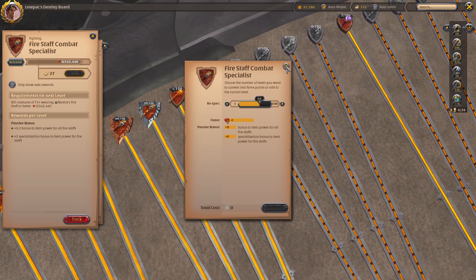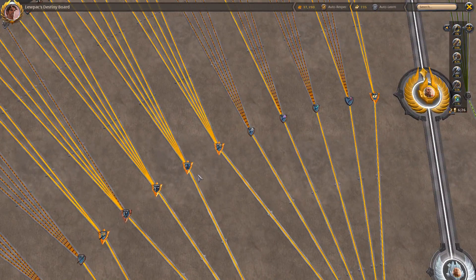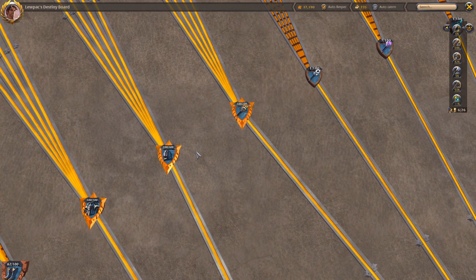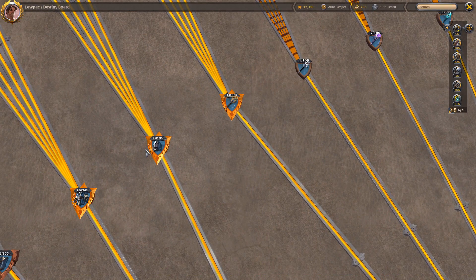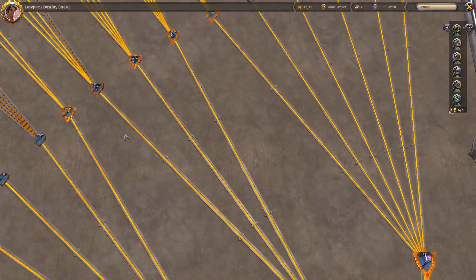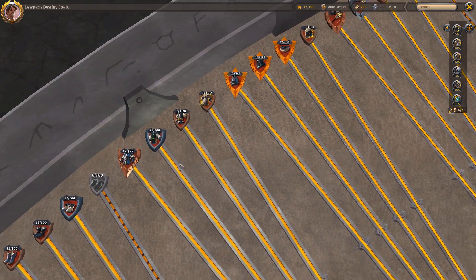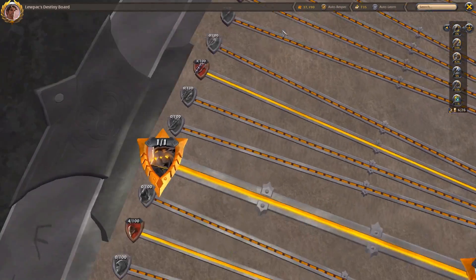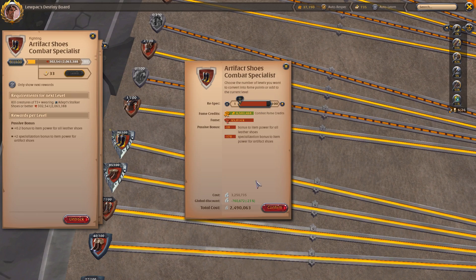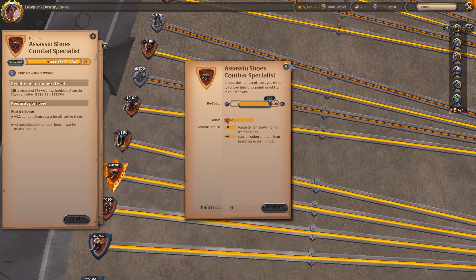When people talk about fame overflow and fame farming, they talk about how many slots are maxed — for example, 'I'm going seven-slot fame farming to level one item.' That means all my slots except one are at 100, generating lots of fame credits that all get pumped into that one thing. For example, using a fire staff, cloth cowl, cloth chest, and leather boots all at 100, plus their specializations — that's seven slots generating credits while you actively level the one item you're not maxed in.